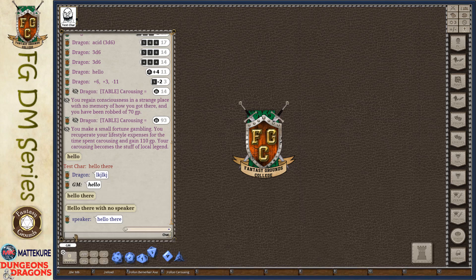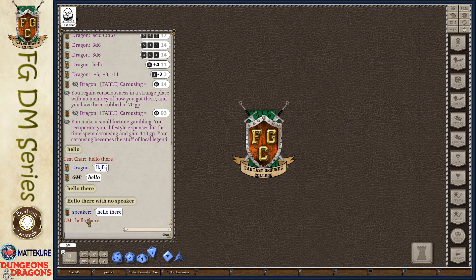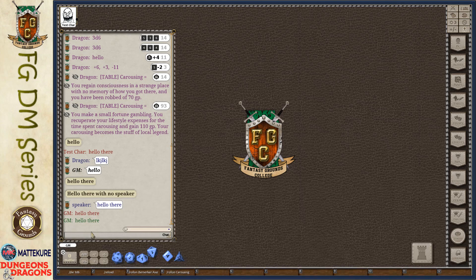We also have the emote command — slash E or slash emote. That looks very similar to the action command — it's a way of indicating what you are doing, a feeling or an action. There is also slash OOC for out of character. This is something you can use to indicate that you're speaking as the player, not as the character. It just changes the formatting that's in use.